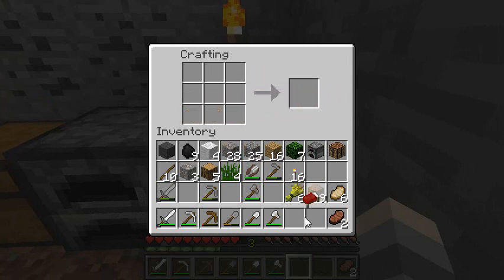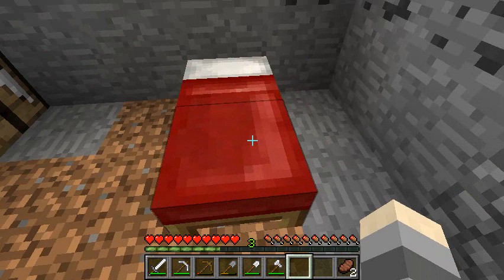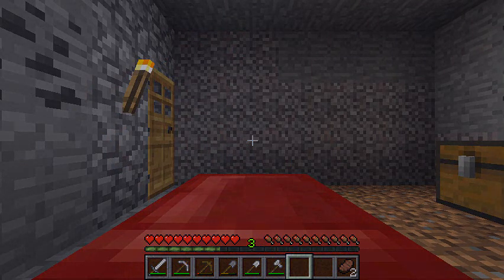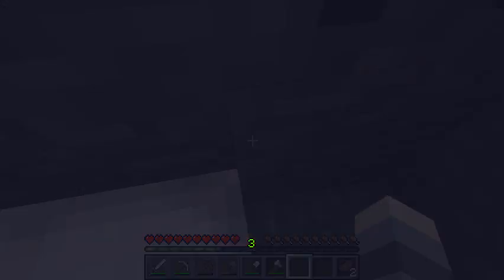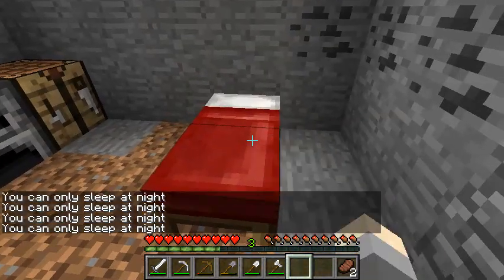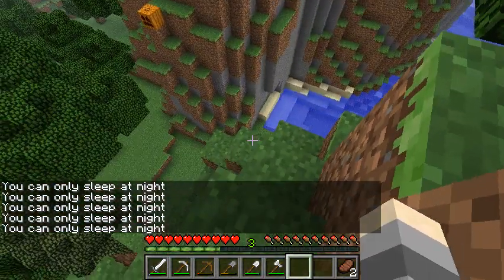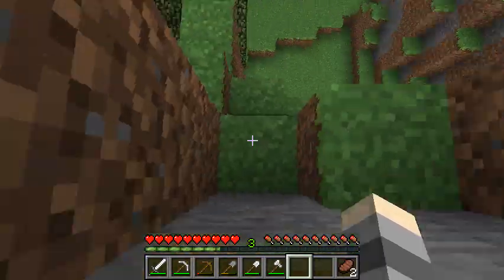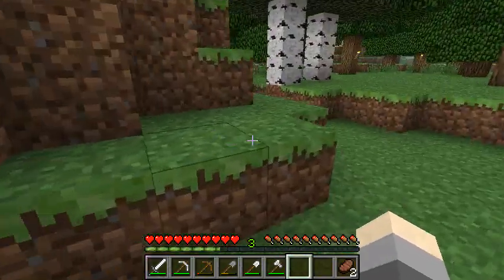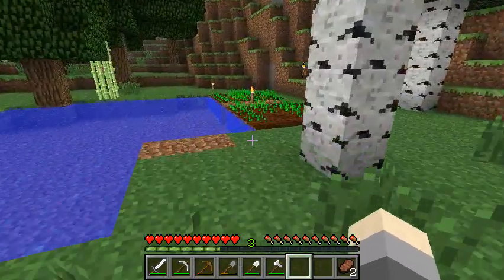The bed only comes in one color, just red. Place it down and right-click it — this only works at night. It sets your spawn location, so whenever you die you'll respawn right here. If you try during the day it says 'you can only sleep at night.' When used at night it makes it day instantly — very useful when you don't want to wait out the night with those monsters.